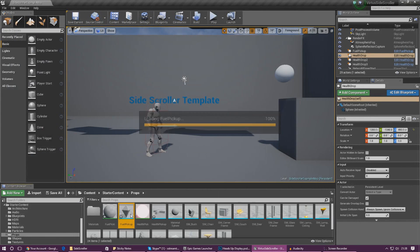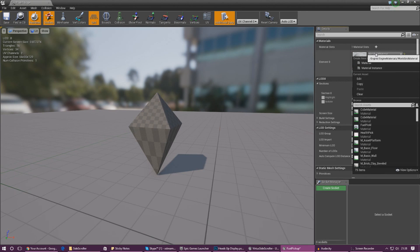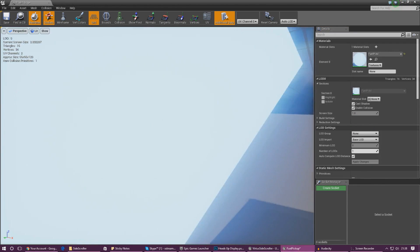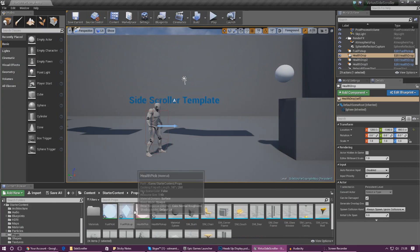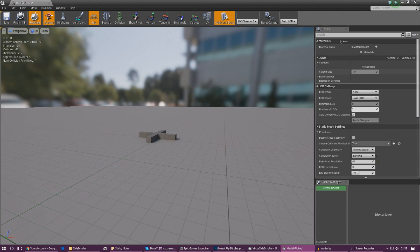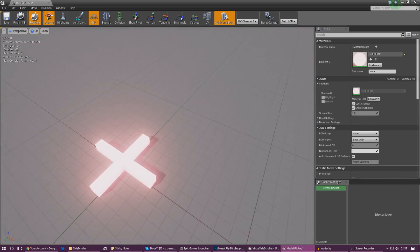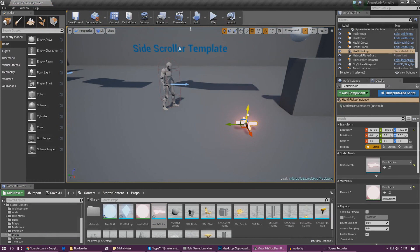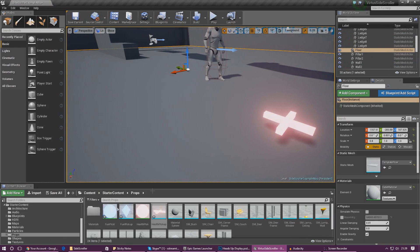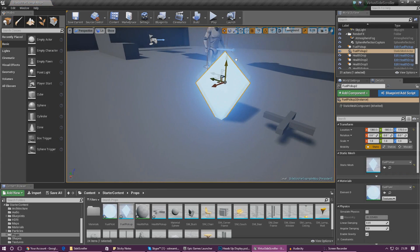Now we need to apply the material to the mesh. Open up your fuel pickup asset and in the material slots go ahead and add one, then from the dropdown assign it to 'fuel'. You can see the diamond now has a nice blue glow — that is perfect. Do the same thing for the health pickup: open it, add the material slot, assign 'healthpick', and now the cross is glowing. Drag both into the scene to see how they look and they look quite nice.